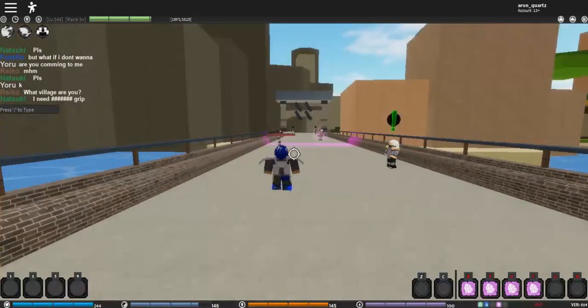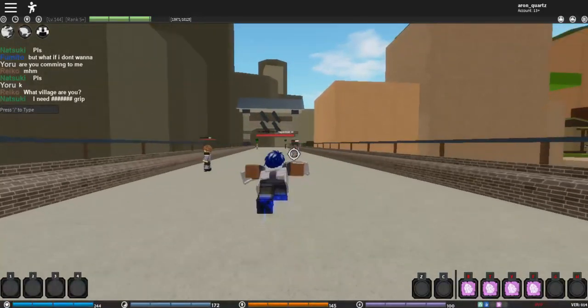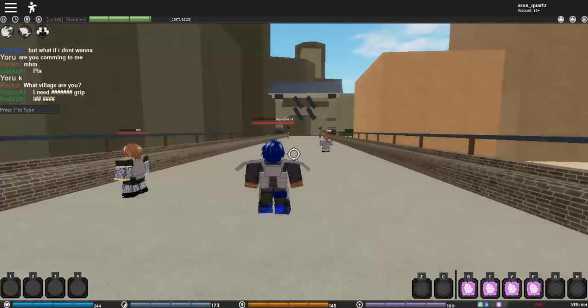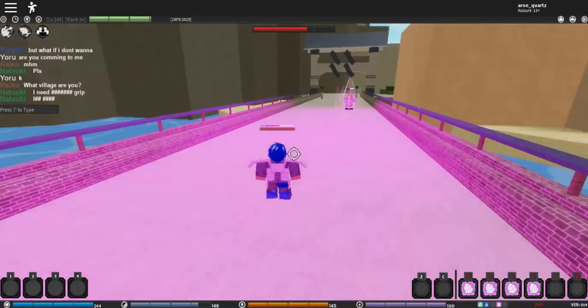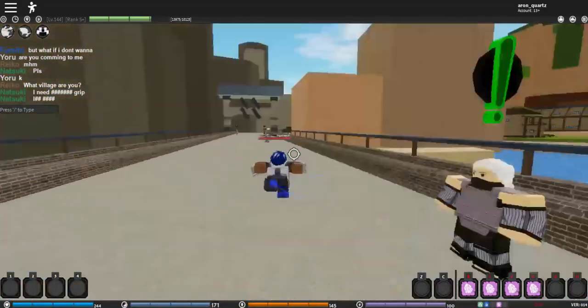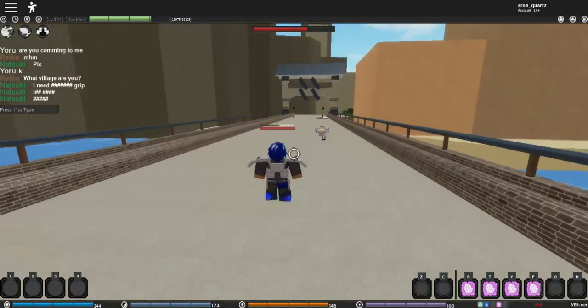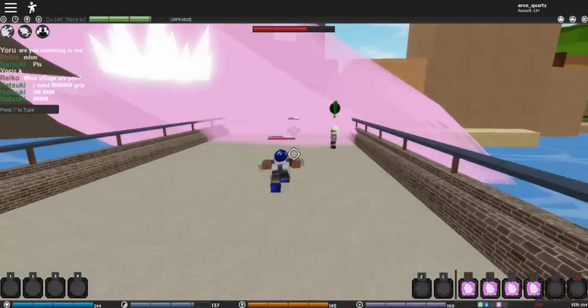And now for the final move, Giant Crushing Crystal. It basically drops a giant crystal and puts enemies in a stunned, frozen-like state. It hits multiple enemies at a time — it hits them all at once. That's a nice move too.